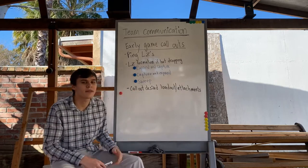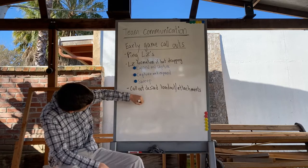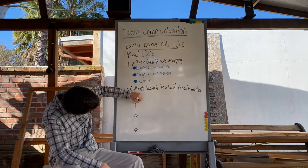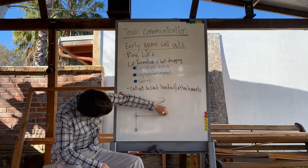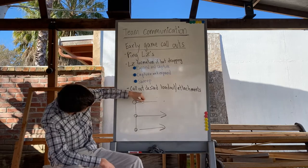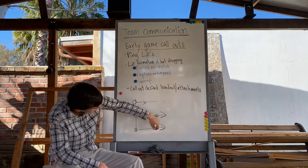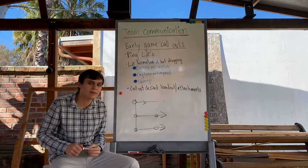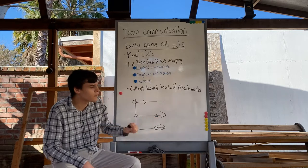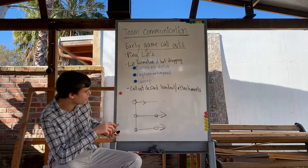Sweeping is probably the most common LZ strategy you'll see. We're all going to land kind of on a parallel line to each other and then sweep through our LZ accordingly, all going at the same pace. If this dude falls behind, we'd want to post up for a second, find high ground, scope out the area, get information on squads, and just wait — then continue moving parallel with each other.